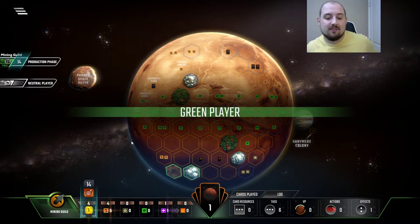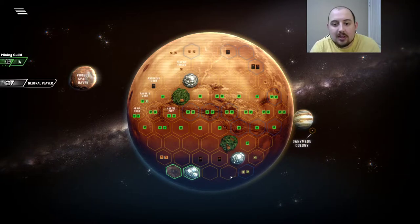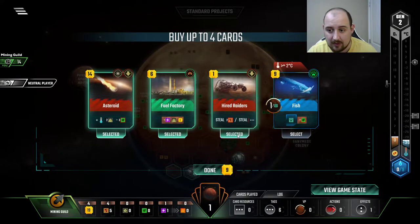But then a bonus one because of Mining Guild — so we actually made the Mining Guild start quite powerful. We have four dollars, four steel, and an extra energy. The four steel is worth eight bucks — that's pretty good. Events are cute and cool. We have five steel right now and I think we go for it.